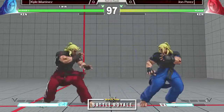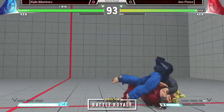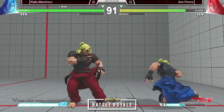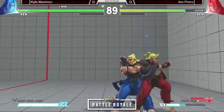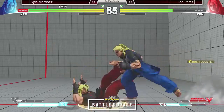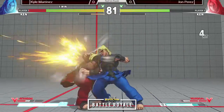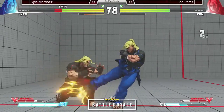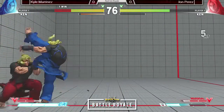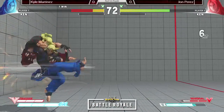No anti-air by Lil John. Beautiful anti-air from Kyle into a mix-up. Kyle slowly taking control of this corner — puts himself in the corner and then puts Lil John back in. Kyle feels himself right now. Wake-up dragon punch — it's gonna get punished. Huge damage, huge corner carry. Another combo! One more hit and done! Beautiful overhead from Lil John.